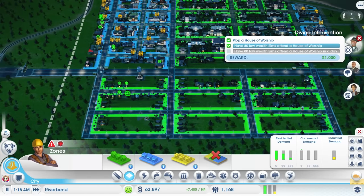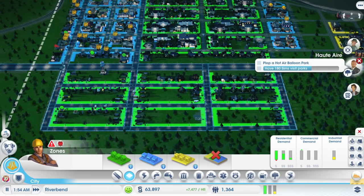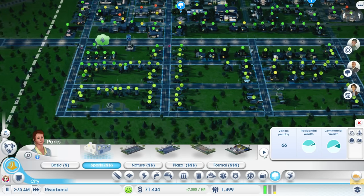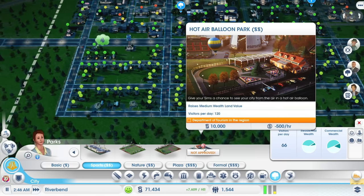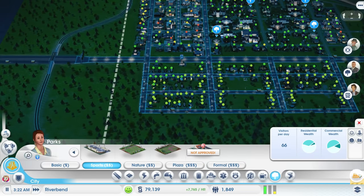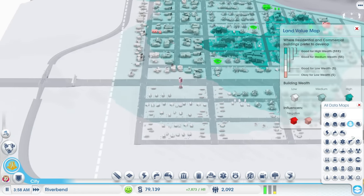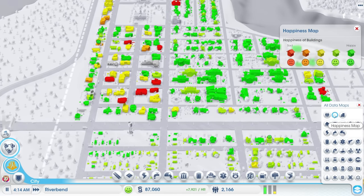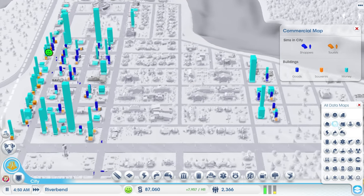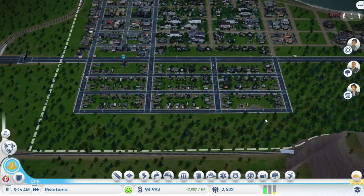We still need 180 Sims to visit parks for the hot air balloon. We need a department of tourism, which means we need a city hall — and that requires 5,000 residents. That might take a minute. Let's have another look at land value — it's doing fine. Let's look at happiness — could be better in a few places, but that's all right. I forgot how many overlays this game had — that's kind of wild.